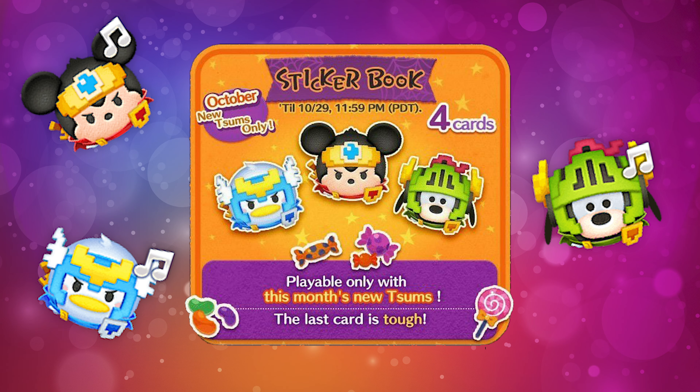The theme for this month is going to be a sticker book themed event, so you're likely going to be collecting stickers throughout the month to try to complete the missions. And like any other month, if you're able to collect the Tsums for this month, usually the events are a lot easier for you to complete.